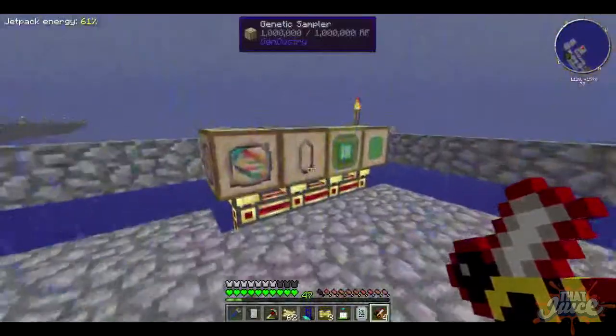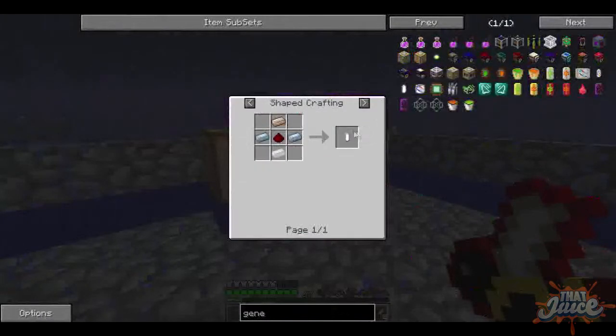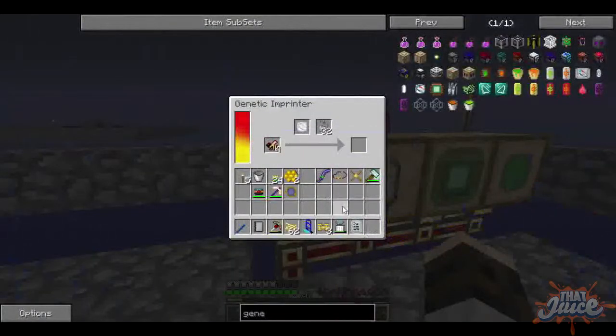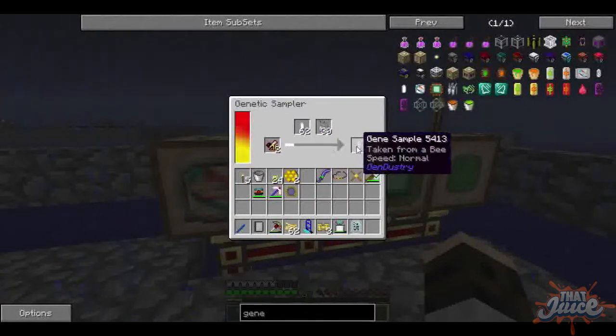Now I'm curious about something. Can I... Yes, I can spell them if I don't like them. Excellent. You go into here. Are you going to kill the bee though? You kill the bee — bee.